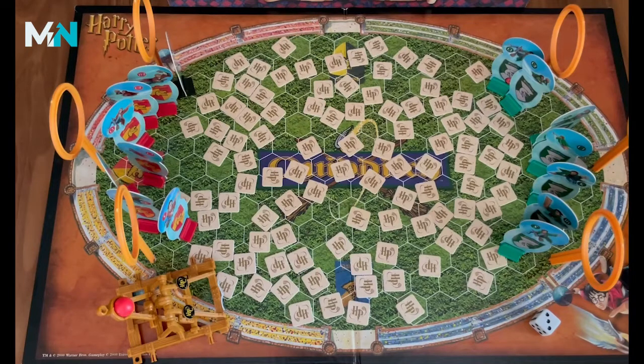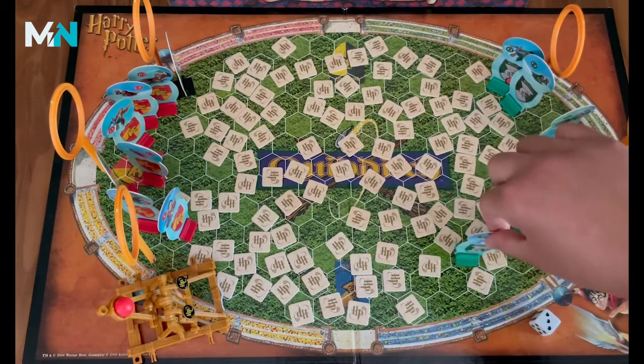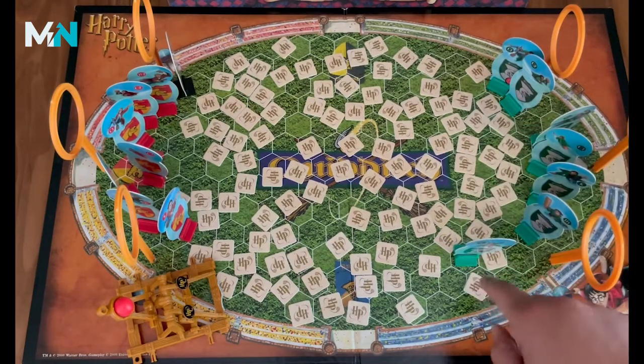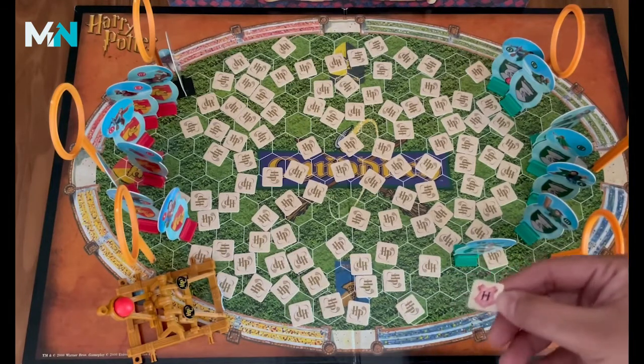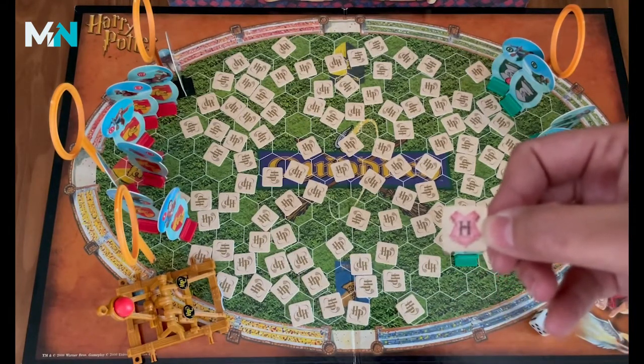You would roll the dice and move the players. You can choose which player you move if it's just you and somebody else playing. And then once you move the player and it lands on or next to one of these tokens, depending on what that token has on it will depend on what happens next.